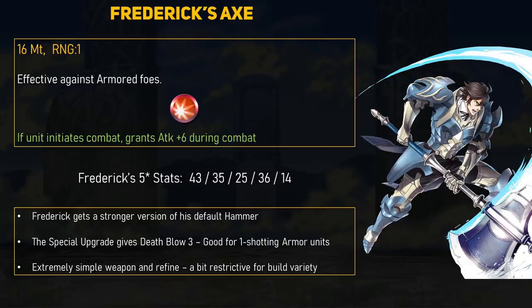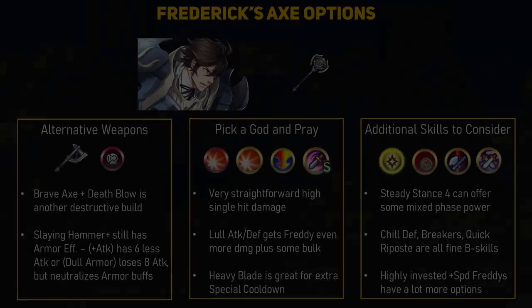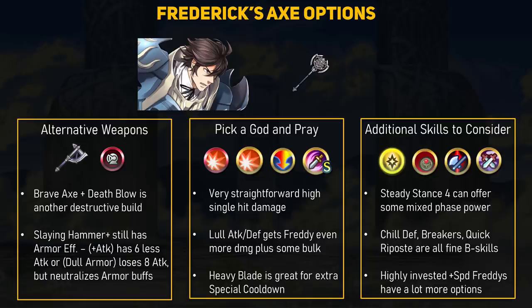Since Frederick is a 3-4 star unit, he can easily be merged, especially for those playing since launch. I have seen some plus-speed Fredericks with fun builds, and since he does have Death Blow here, you could add extra speed while getting that free damage. I won't be discussing these high-speed builds, but feel free to look into it. Before moving on, I do want to mention some of Frederick's other weapon options, because I don't really think a lot of people are going to invest 200 Divine Dew for a Death Blow Hammer.